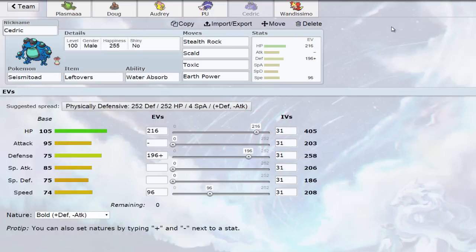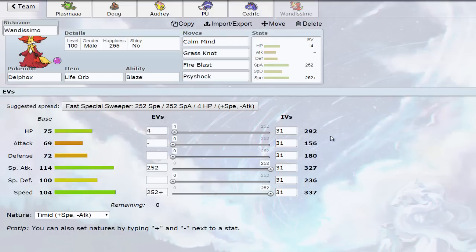Moving on, we have our Stealth Rock setter in physically defensive Seismitoad — Leftovers with Water Absorb, Earth Power, Scald, and Toxic. Toxic is there to wear down bulkier Pokemon since I didn't have anything else for that. I have hard-hitting Pokemon with Choice Specs Reuniclus, but sometimes passive damage is just what you need, especially on things like Alomomola. I should probably give it zero IVs in Attack too since it has no offensive physical move.